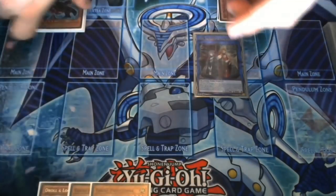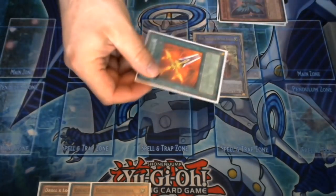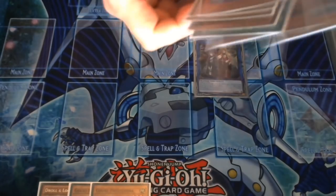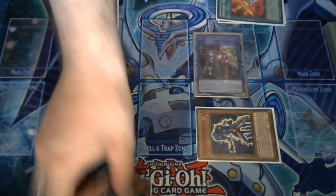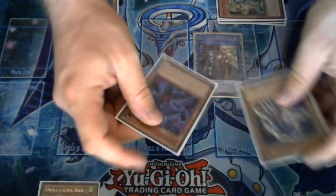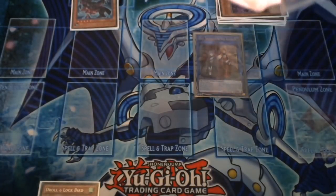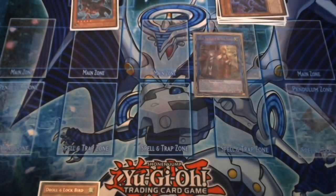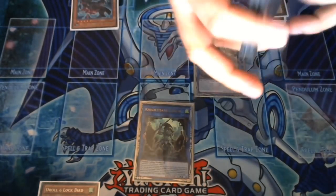Next, you use Isolde's effect to send Divine Sword Phoenix Blade to summon your Octo Stretch. Then you use Headbutt Bat to send the Gokey you can't use anymore — in this case With Cobra — to summon itself, and then link away into your first Nightmare Goblin. Yes, this combo does take two Nightmare Goblins.